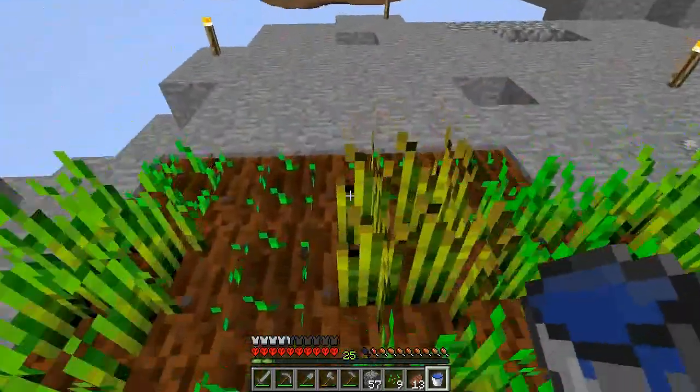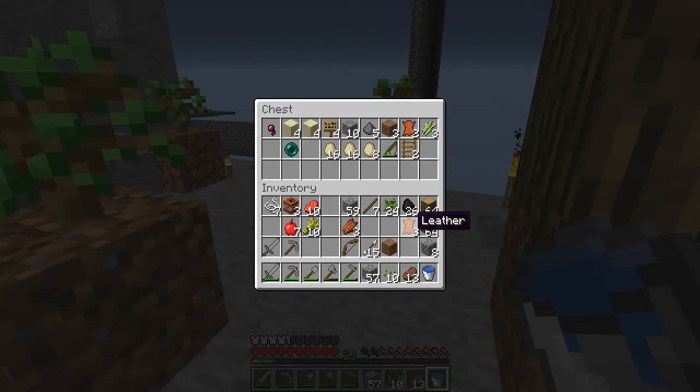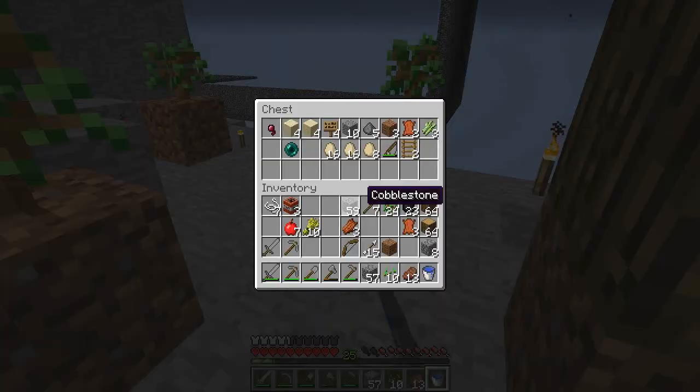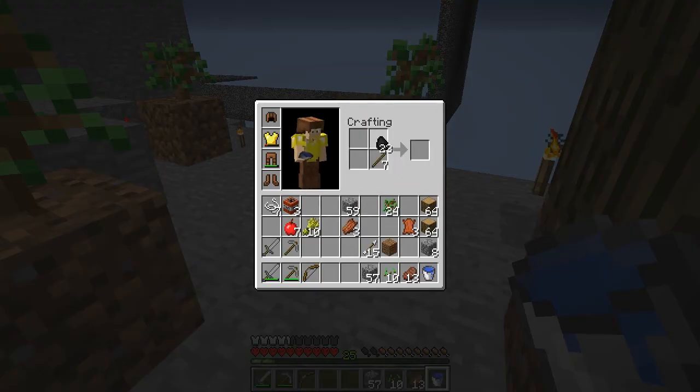We got some wheat there — this wheat's cooked. What else do we need? I've got to cook this. I do not want to bring my shovel — that's easy to make. Don't want to bring my axe — that's easy to make. Don't want to bring my hoe — that's easy to make and cheap. I'll make some torches — turn all these into torches.